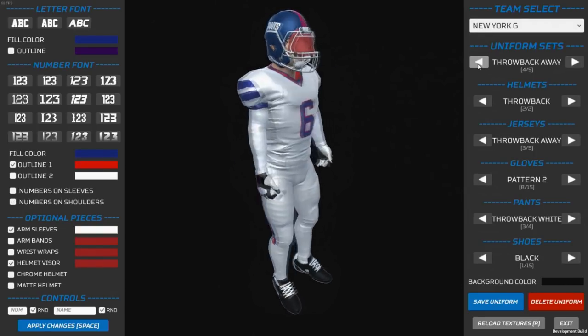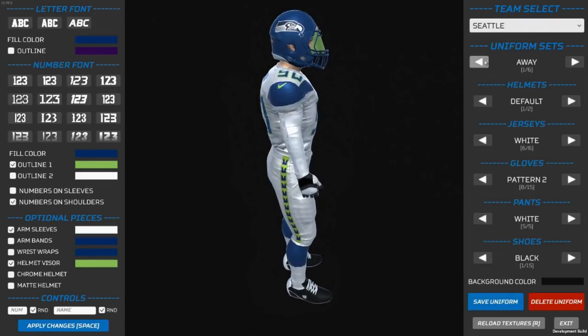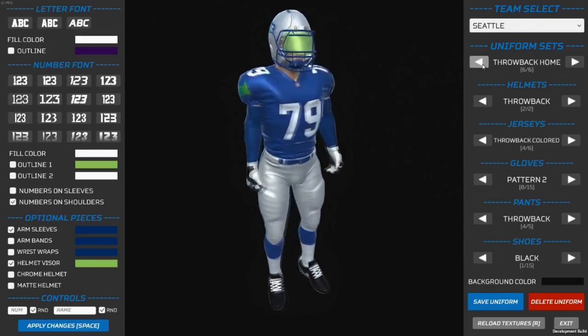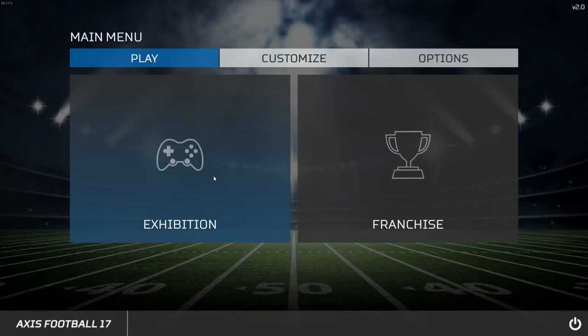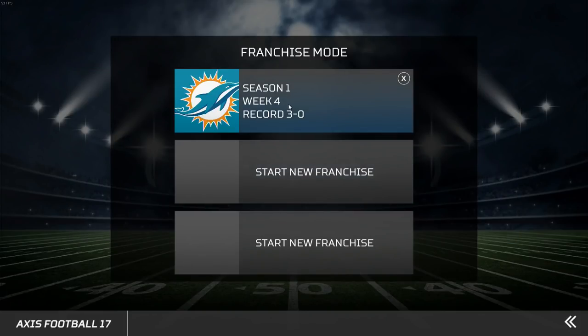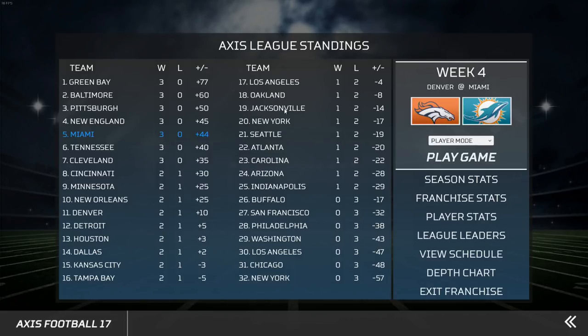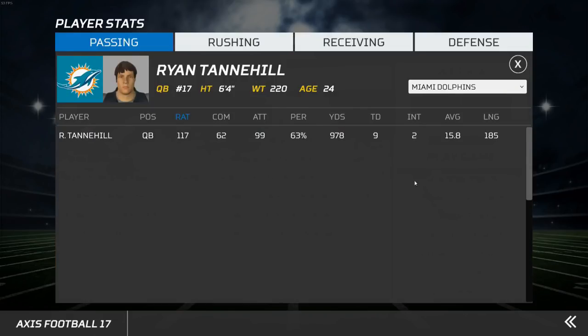Players progress naturally — they get better or worse as they age or have a good season. We wanted you to be able to hire coaching staffs and have them really affect the playbook and your coaching strategies during the game. We also wanted to bring a real economy into franchise mode — not only a way to earn money but meaningful ways to spend it. Some other games make it easy to earn money but you can't do anything meaningful with it.